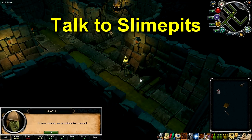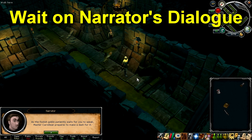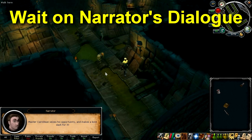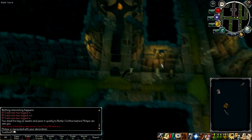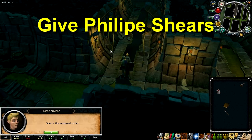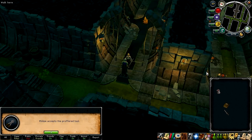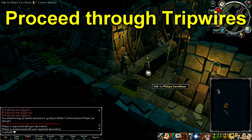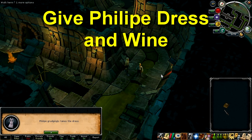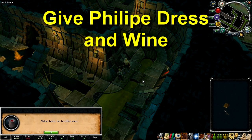When you come to the guards you'll get a cutscene. After the cutscene, talk to slime pits but don't spam through the dialogue too quickly. When the narrator appears in the dialogue, wait until Philippe sneaks past and then talk to Philippe again to get him to follow you. When you come to the tripwire, spam through the dialogue and you'll give him shears so that he can cut the tripwire. He'll do the same again for the other tripwire.